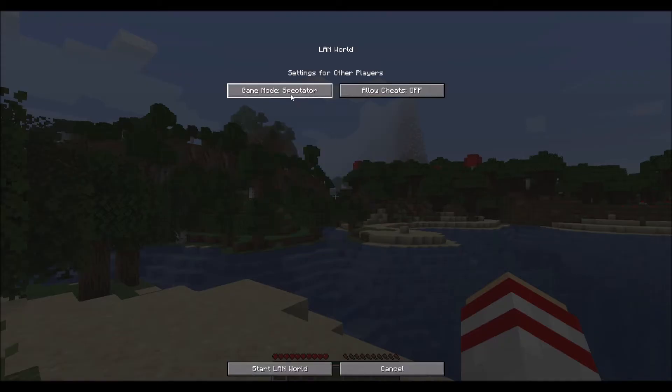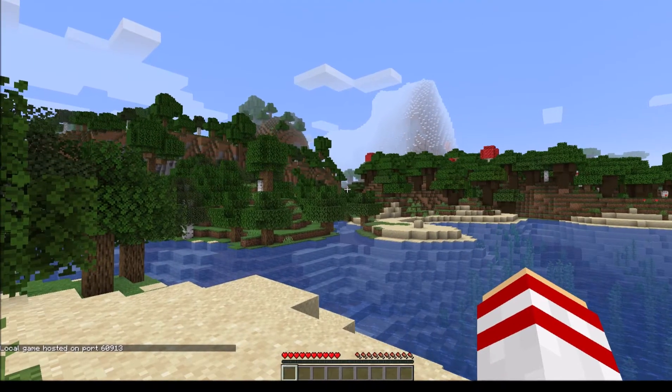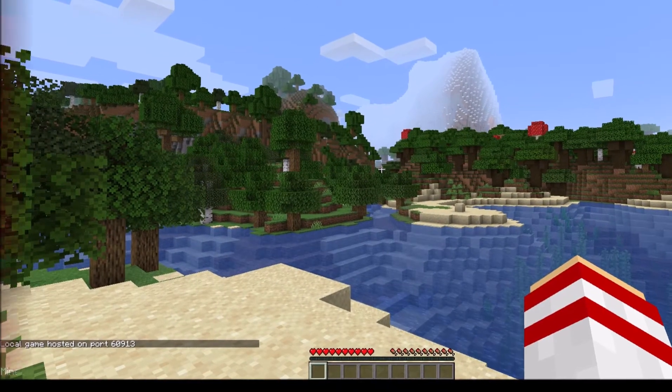Here you get to choose if you want your group to be playing in survival or in creative, and whether or not you want cheats enabled, to allow you to change your own game mode and adjust any in-game settings and rules. Once you've decided, click Open to LAN and the world will become joinable.